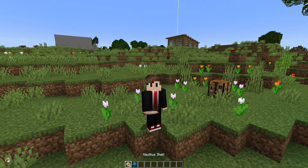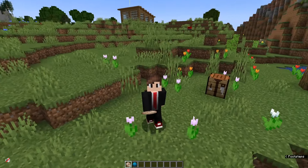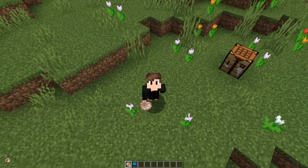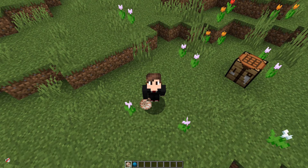The other thing you're going to need are eight nautilus shells. You can get these from either fishing or from killing drowned. Sometimes you can see them floating around carrying them, so if you take them out with a looting three sword you should be good to go.